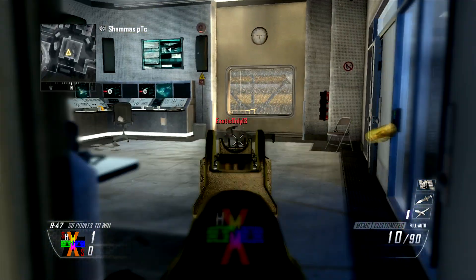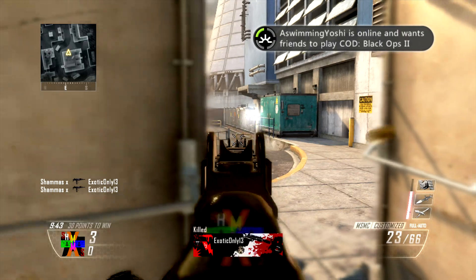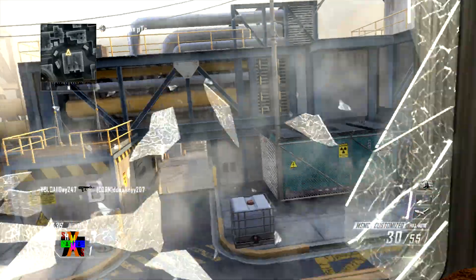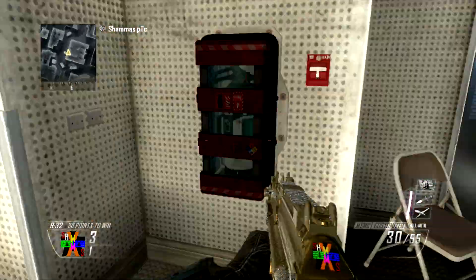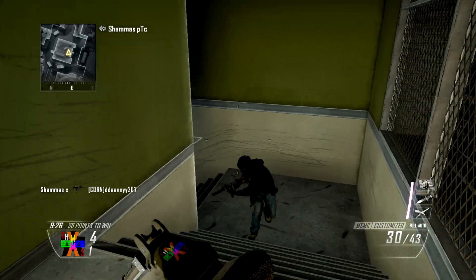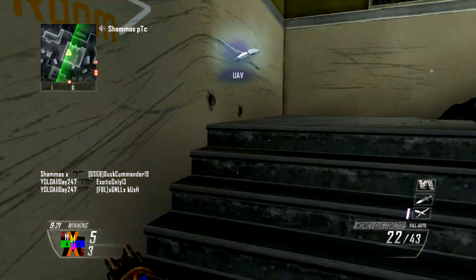I'm using the MSMC — this is the pre-patch MSMC, when it was still really good. It's still pretty good, but not as good as it was. I'm using Quickdraw and Grip, and Fast Mag just so I can knock out reloading. If I had to do it again, I'd probably take off Fast Mag and put on Scavenger. I'm using Flak Jacket, Toughness, Dexterity, and Tactical Mask so I can come out of aim faster and so I don't get killed by shock charges and stun grenades.